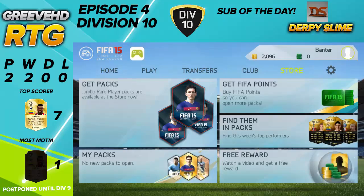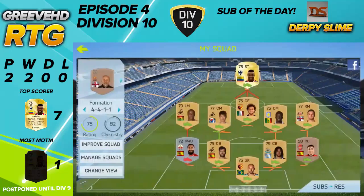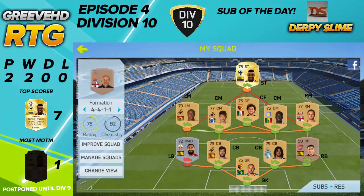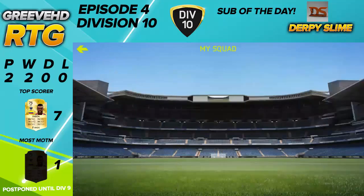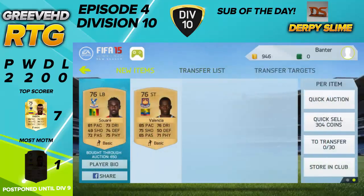What we're going to be doing is trying to improve our squad. We did get some coin rewards over the time that you were not here — every time I logged in I got a free reward. So this episode we're going to be trying to get a new striker or a new left back. I'll see you guys when I've purchased those two players.